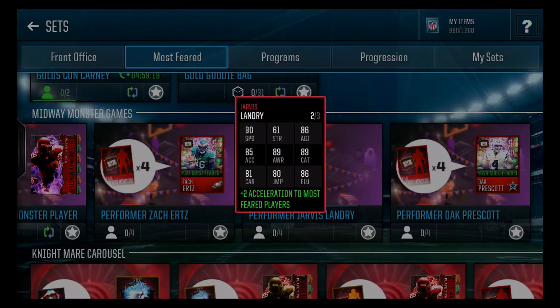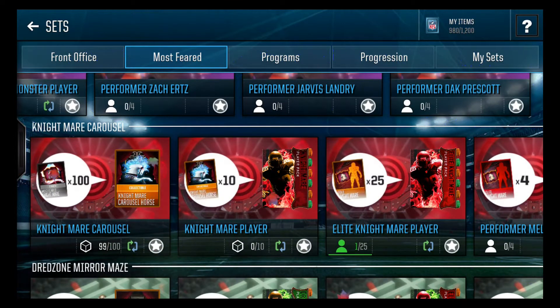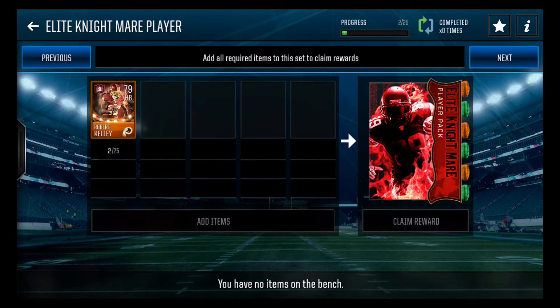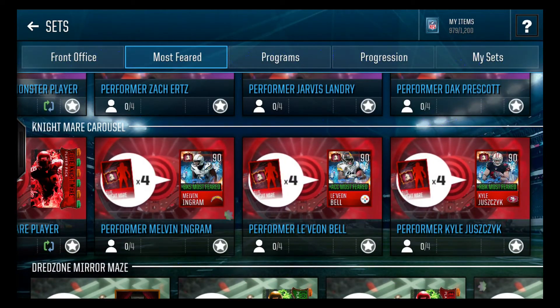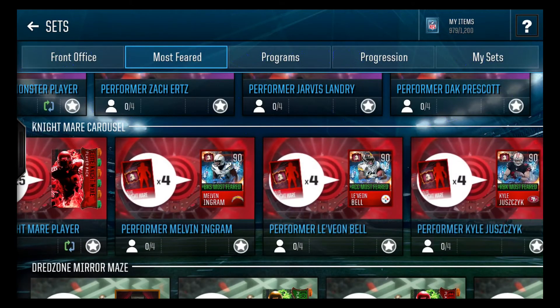As you guys can see, here are his stats — gives plus two acceleration to Most Feared players, which is pretty good. And then we also have the nightmare carousel, so these are going to be the carousel players. There's going to be a Melvin Ingram, a Le'Veon Bell, and a Kyle. The Le'Veon Bell is probably the one I'm going to be going for on this one because the Le'Veon Bell and that card are obviously sweet.